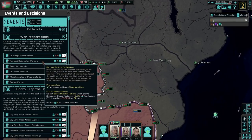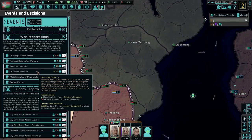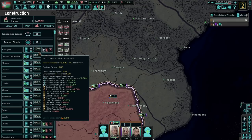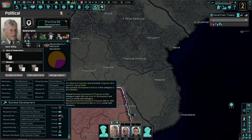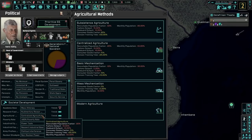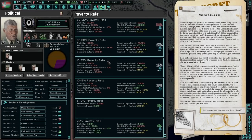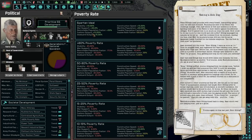Anything else? Reduced rations? We need chemicals for guns — we need liquid reserves. No more cutting down debt, we need them liquid reserves. They don't need food. We'll be done in about a decade — that's alright. Social development: mass illiteracy, rudimentary research facilities, centralized agriculture — not bad, could be a lot worse. Poverty rate — not great but it is what it is. Oh wait — less than 5%. If we go low enough, we might just be able to hit Spartan Ideal, and that might be exactly what we want.